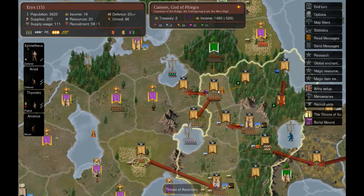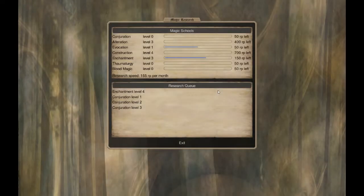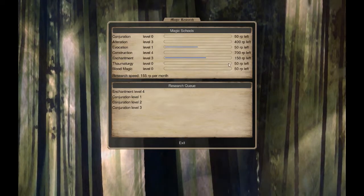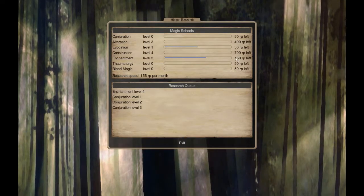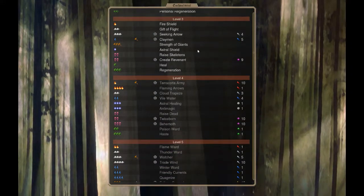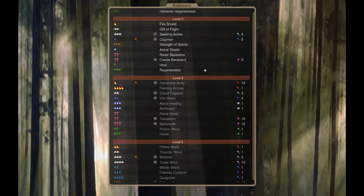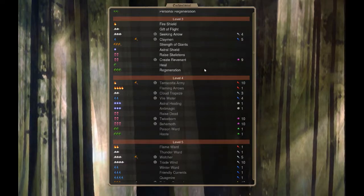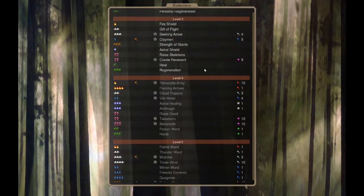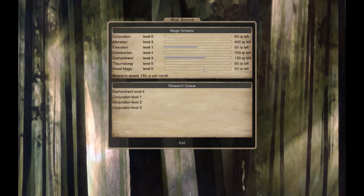Research-wise, we are trying to reach Enchantment level 4. We will get it next turn and that will allow us to cast Flaming Arrows. We can mass very quickly units that have ranged attacks, so that can be useful even in this war against Men.